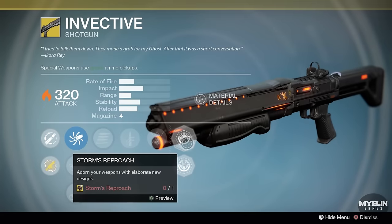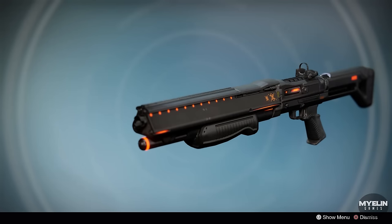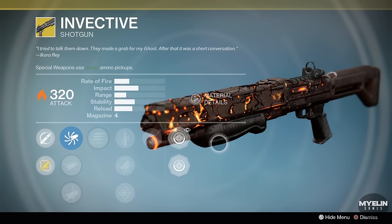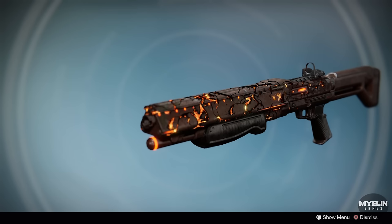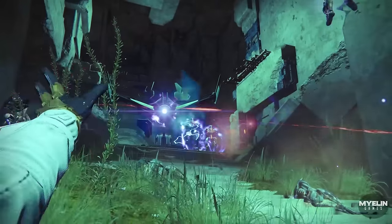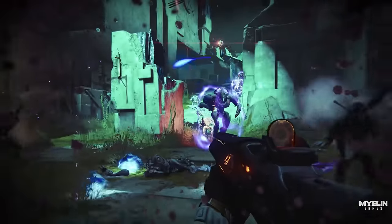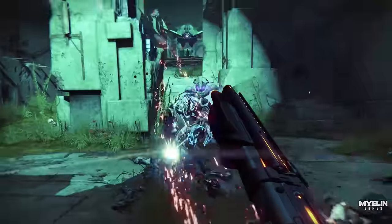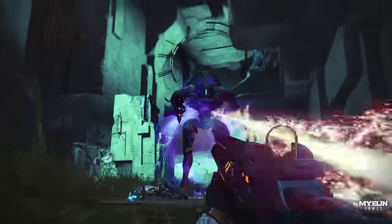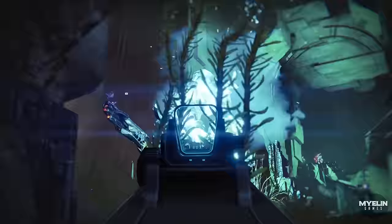The two ornaments are Storm's Reproach and Iconoclast. I am a bit confused by Storm's Reproach — I can't seem to think of the clear link between the lore and this ornament. When I think about this weapon belonging to Ikora Ray, a Warlock, and it uses the word Storm, I instantly think of a Stormcaller. Reproach means to express disapproval or disappointment. Although storms are often associated with Stormcallers, storms are occasionally likened to the Darkness. Considering this questline has us prove our worth by gathering a Clot of Darkness, this ornament may represent that — Storm being a metaphor for the Darkness, Reproach being disapproval and disappointment, and so we use this weapon to fight the Darkness.